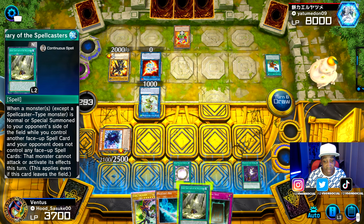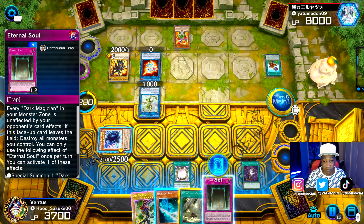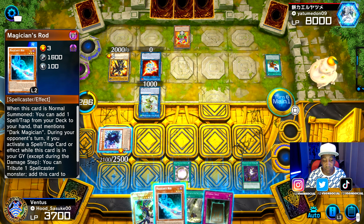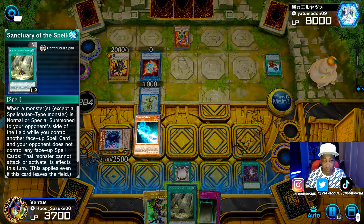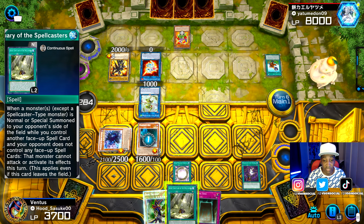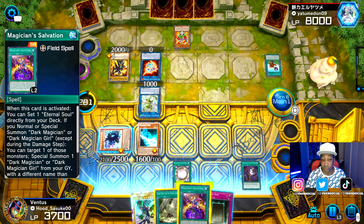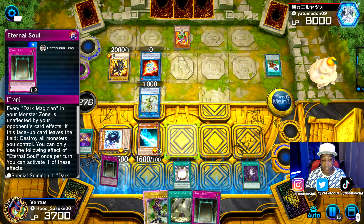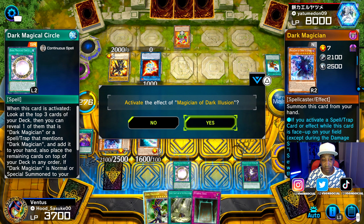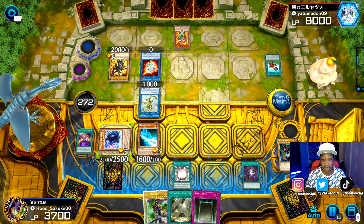What's about to be super fantastic — or not fantastic for him — is my next turn, because it's about to go down. What card did we get? We get an Eternal Soul. That's actually really great. We'll keep the Eternal Soul in the pocket. We throw down the Magician's Rod so we have another spell caster out there. We activate the Magician's Rod and we are going to go with Magician Salvation. I'm going to set the Eternal Soul so I can always get Dark Magician back to the hand or field.